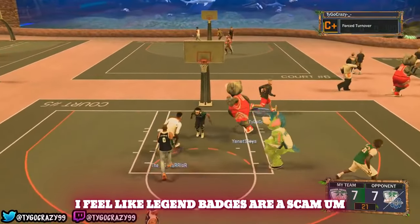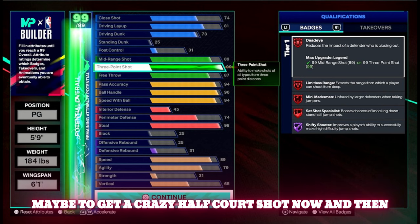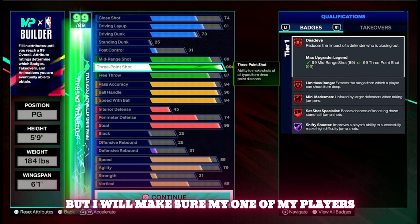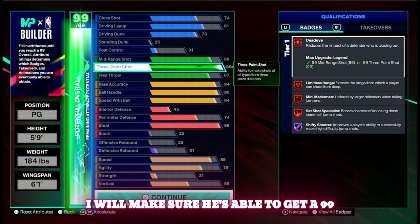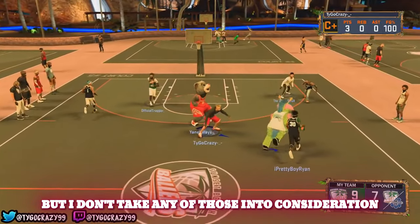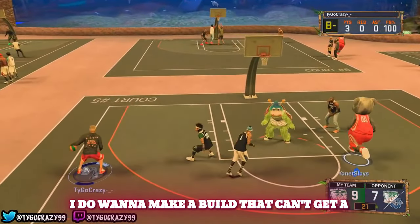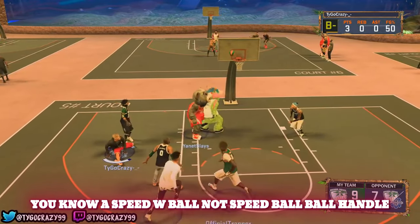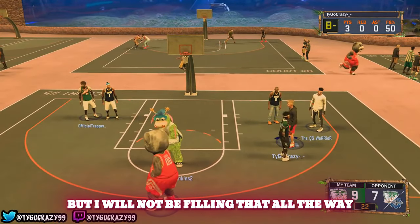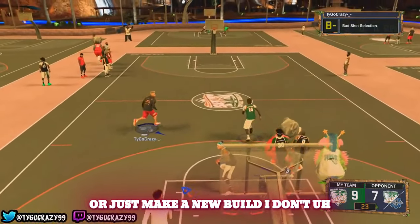Lastly, I want to talk about legend badges. I feel like legend badges are kind of a scam. Every time we hear about some overpowered badge, it's really not that different from the tier under it. I'm not too concerned — maybe it helps get a crazy half-court shot now and then. I'll make sure my first player can reach a 99 to have the option, but I'm not going to rush to fill that out. I'll leave it for later if the game is actually good, or just make a new build.